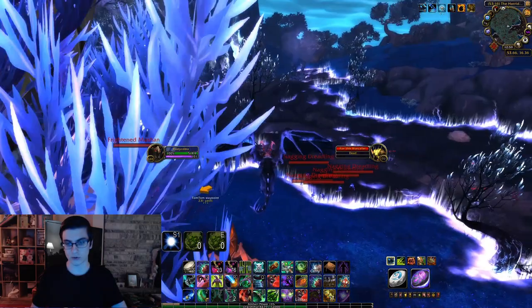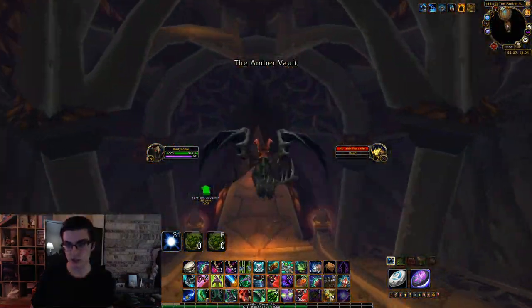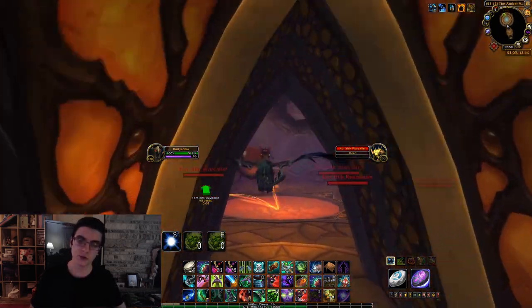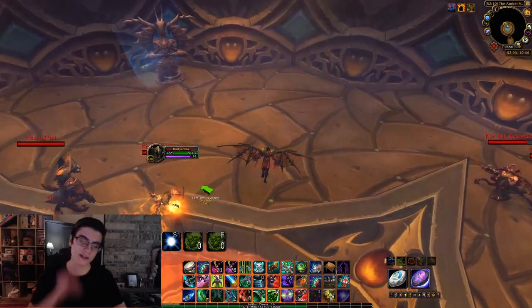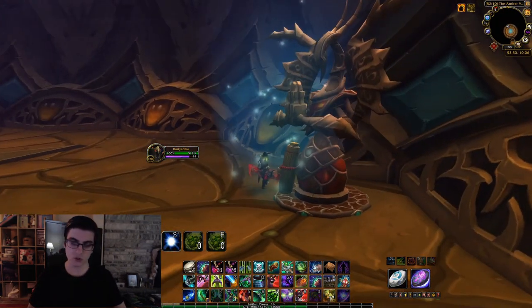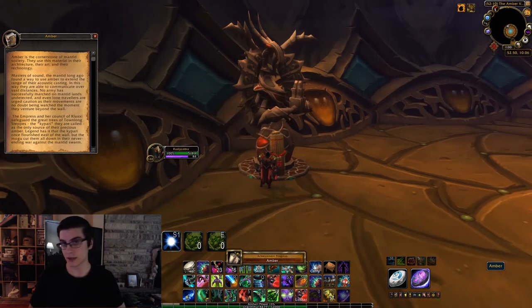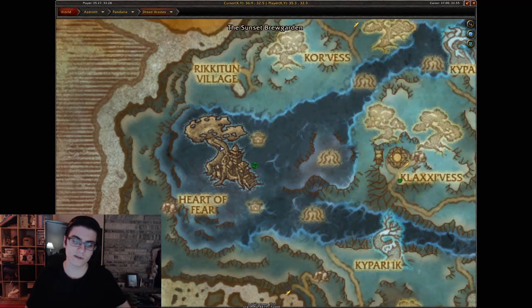Next we're gonna head over to the Dread Wastes. Head over to northern Dread Wastes — there's an entrance here. Go through that door into the Amber Vault and fly all the way to the back. In the back you can see there's a little mantid statue with the scroll right next to it — it's the Amber Scroll, which makes sense given it's the Amber Vault.